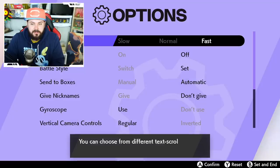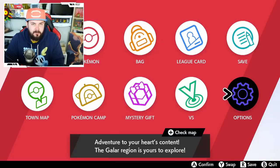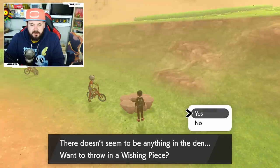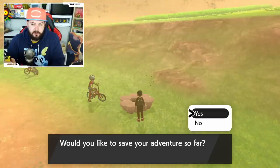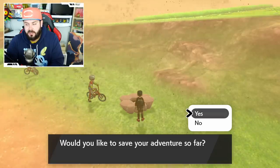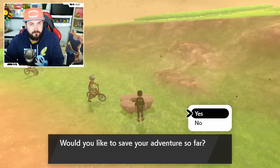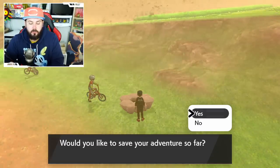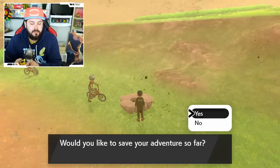You can negate the common table completely by choosing to only pull from the rare table using what I'm calling wishing piece spamming. To do this, go to options and turn your text speed to slow — you don't have to, but it makes it easier when starting out. Do a hard save right in front of the den, press A, and when it asks if you want to save your adventure so far, you need to hit A and then immediately hit the home button.